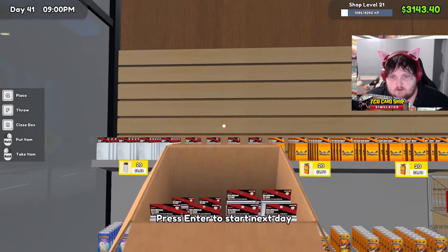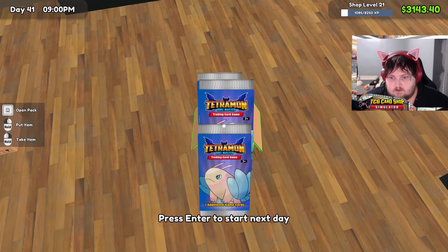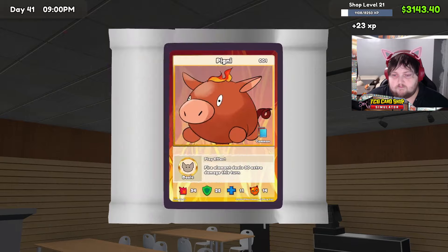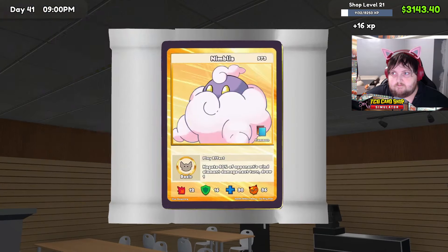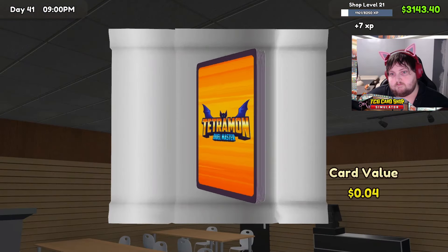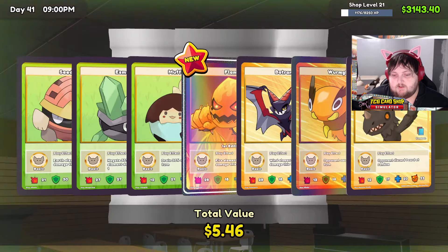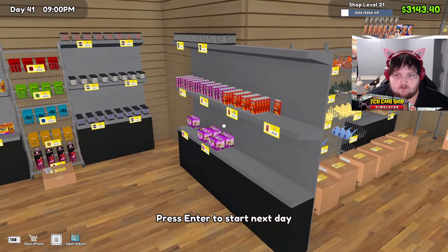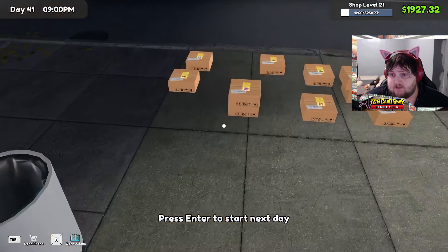That's good, that's stocked. Let's open these up real quick. I think it was level 23 to get the red boxes. Alright, this is trash. We still got $1,900 left, which is good.